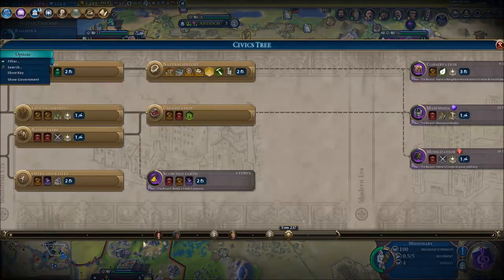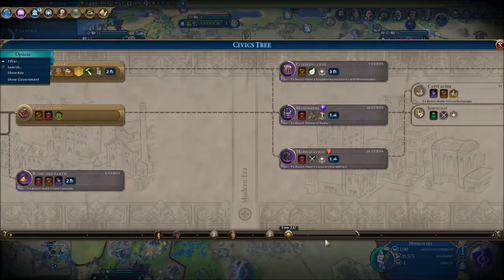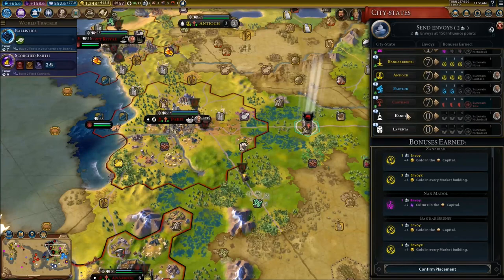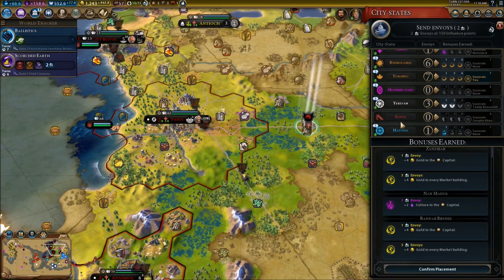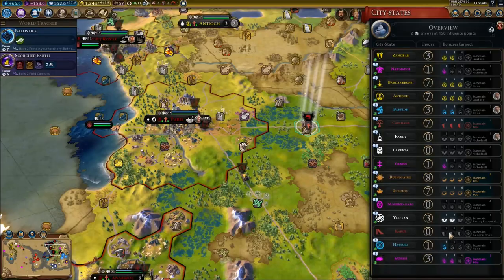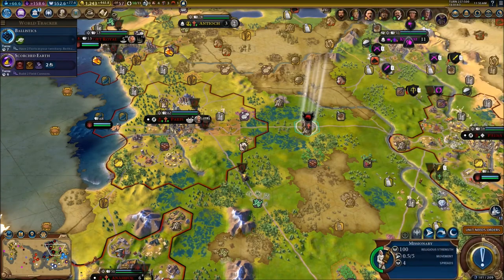Do we need a new civic? Let's see what we can get - scorched earth, we're going to go for that. Send an envoy - we do need another envoy. I need Brando's arrows back into my mix. They are my suzerain again.